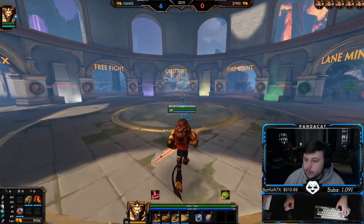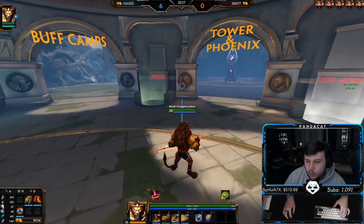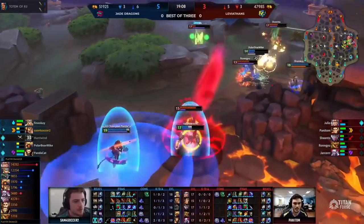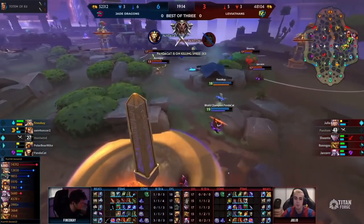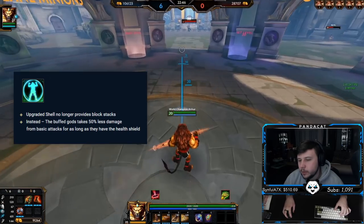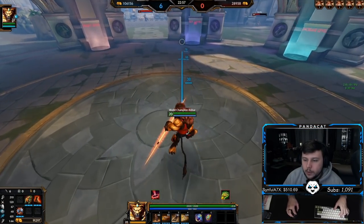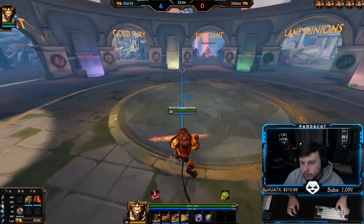Anhur is a very simple character. He doesn't have any stance-switching or multi-functioning abilities. Just learn to really use that impale well, get the auto-two combo down, and learn to use your ultimate well. Active usage: you pretty much always want to be running Purification Beads on hunters. Shell is good into auto-attack junglers, but it's been nerfed this patch — stripped of its block stacks, now you take 50% less auto-attack damage while the shell is up. So Shell probably won't be purchased as often.